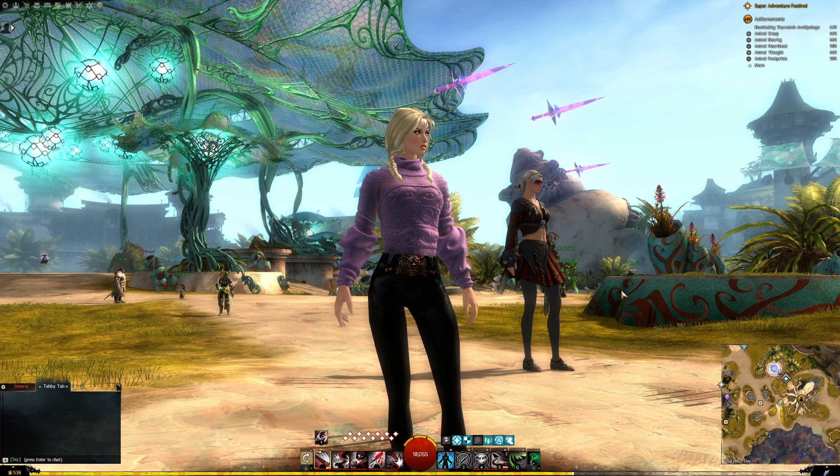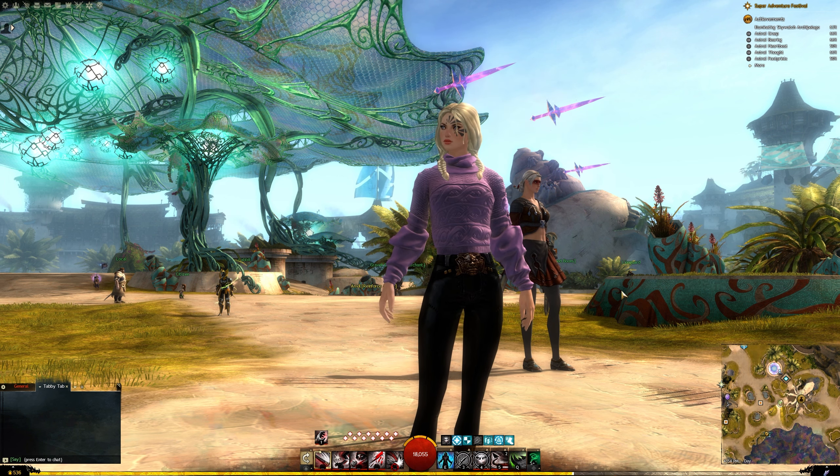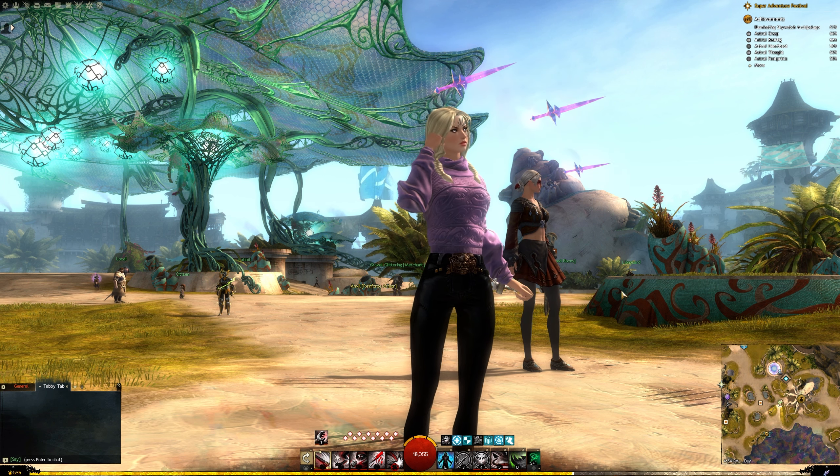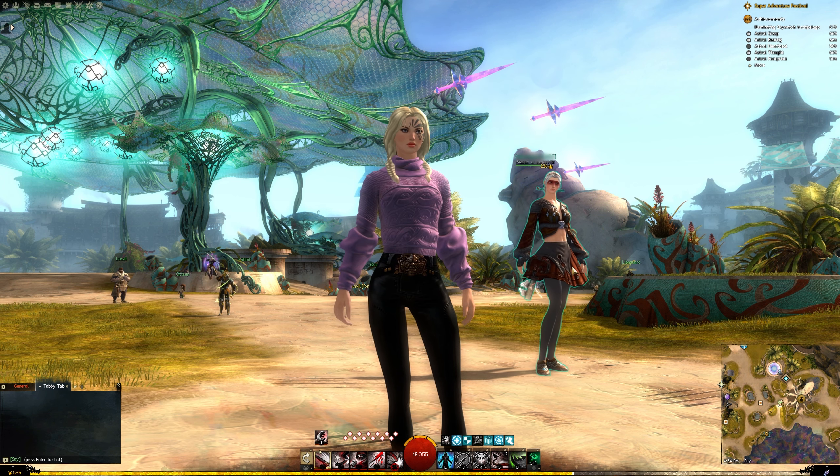Hello everyone! In today's update, we can now inspect players' cosmetic appearances, including dye channels. Some pieces will even tell you where you can get the item when you hover over it. This isn't a gear check, rather a fashion update.